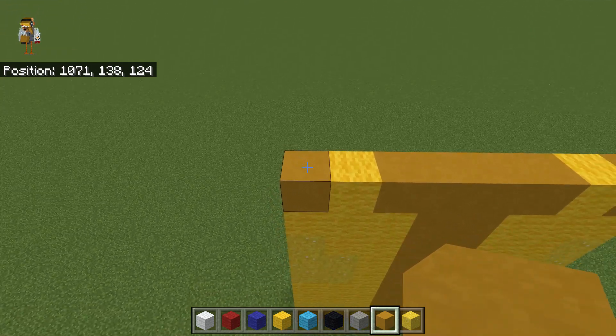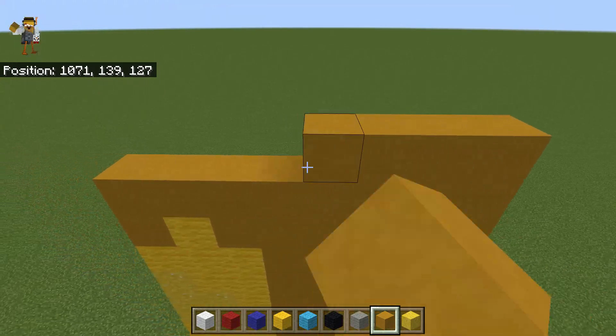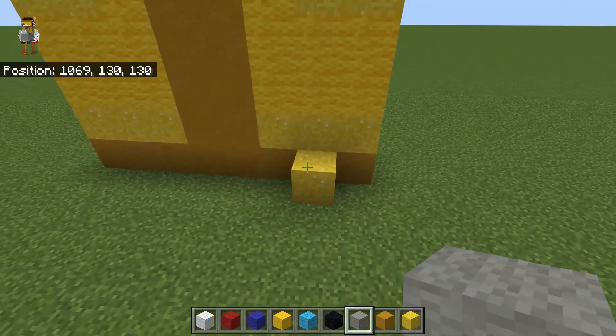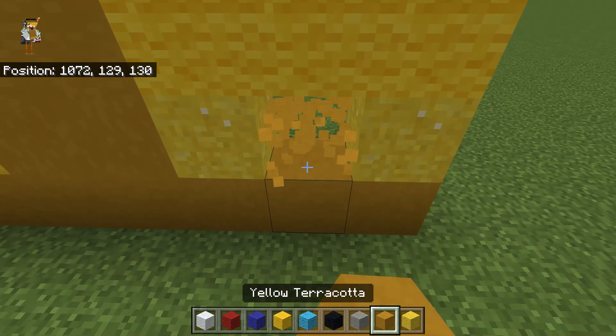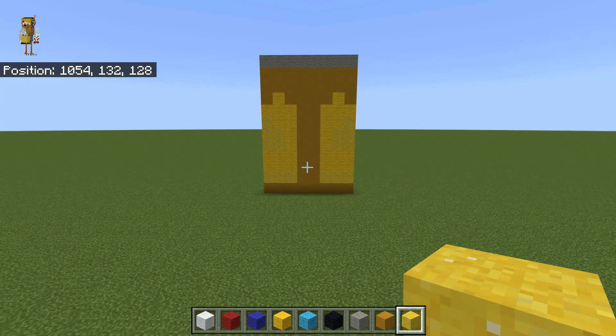Then, for the next two rows, do two solid rows of yellow terracotta. Then do one solid row of light gray wool. And, once you have that, you will be left with something that looks a little bit like that. And that right there is the end of your legs. Pause the video if needed and get that done.